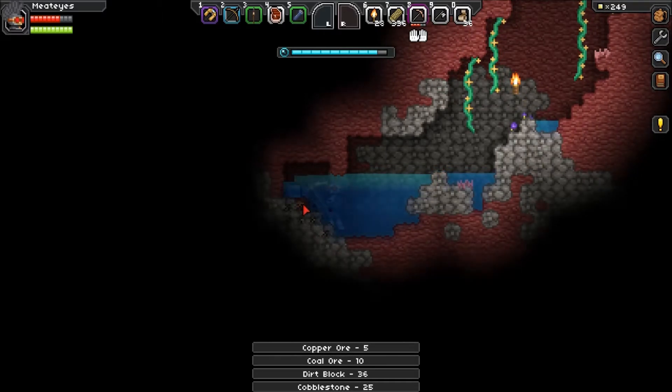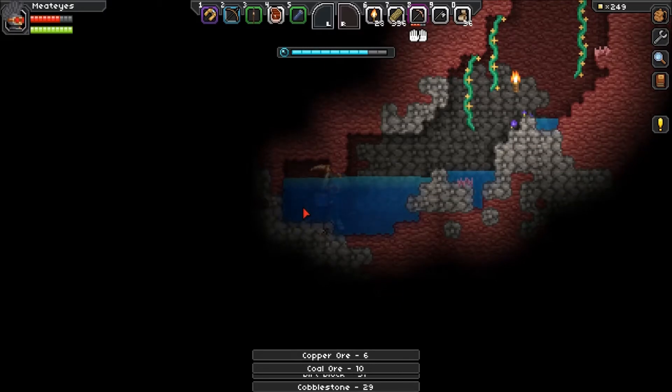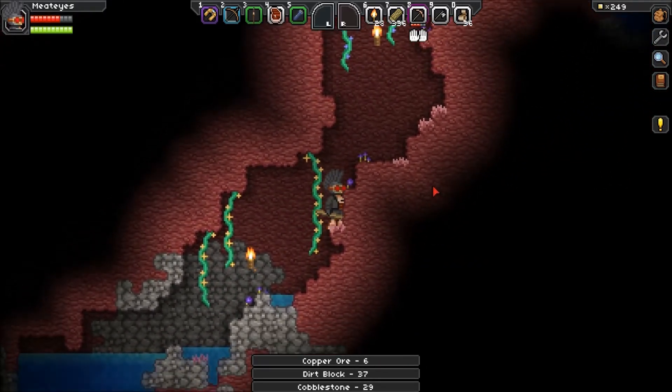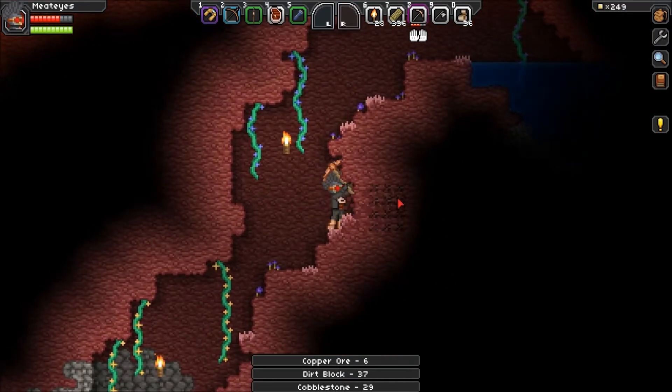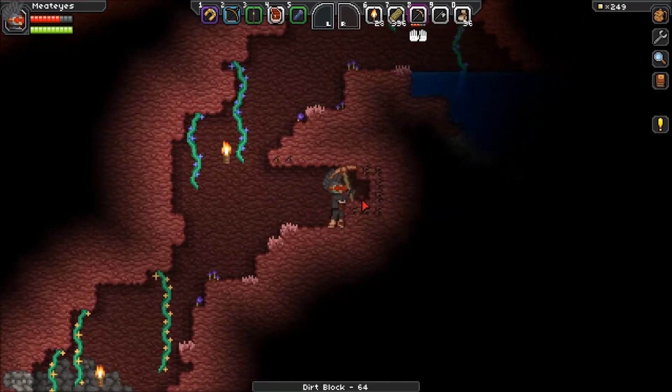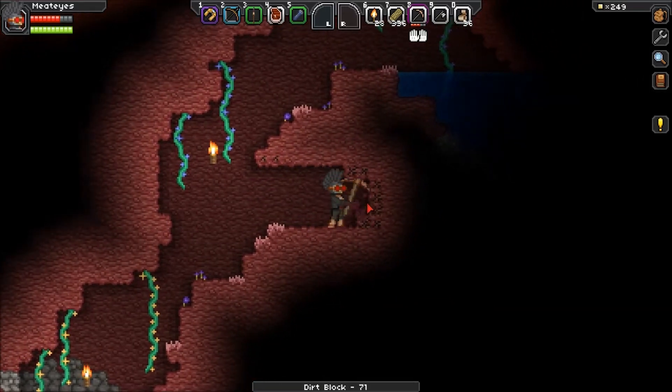Got the copper, got the coal, still short of iron. We could try just sinking a shaft and see if there's anything hanging about. I don't think it's the kind of game that focuses too much on the mining side of things.